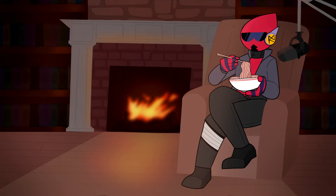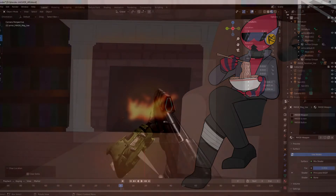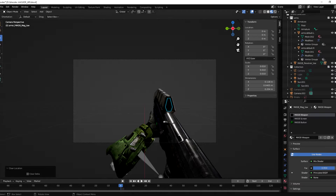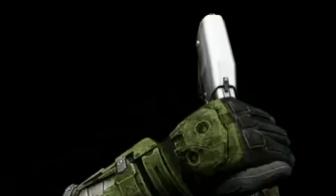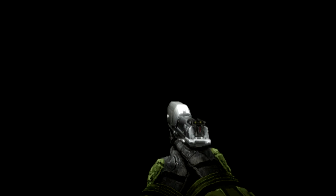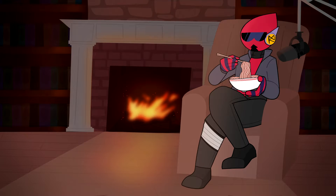First, I discuss with my 2D animators what kind of animation they want for these guns. Then I make the keyframes in Blender, usually with a reference in mind. Then those keyframes are handed off to our very talented 2D animators to be animated in a proper fashion. And of course, the sound design is done alongside the animation to keep it consistent.